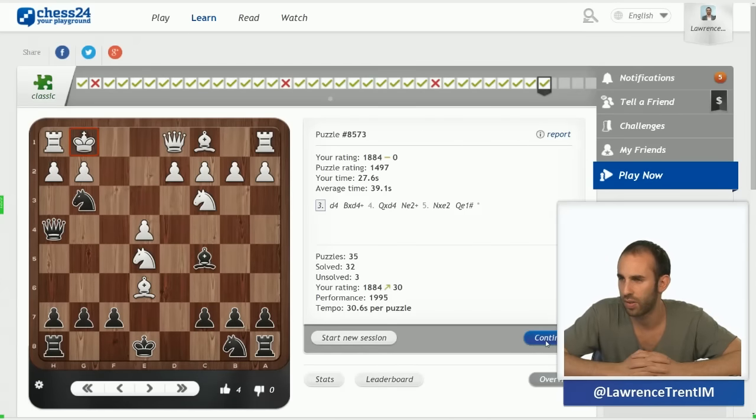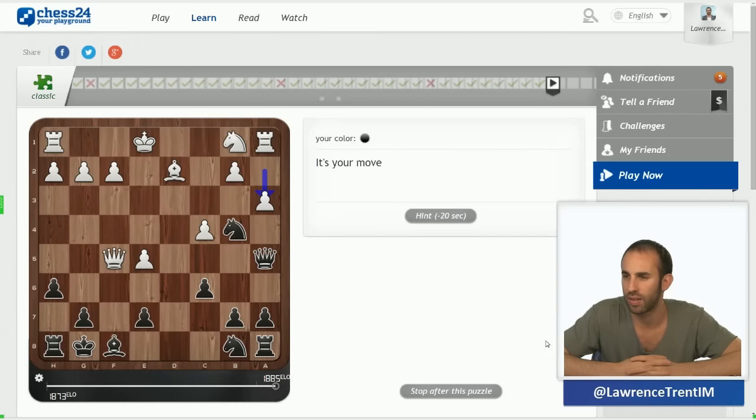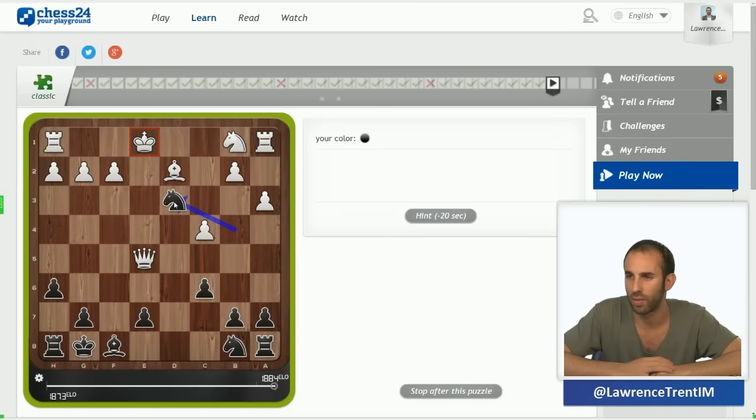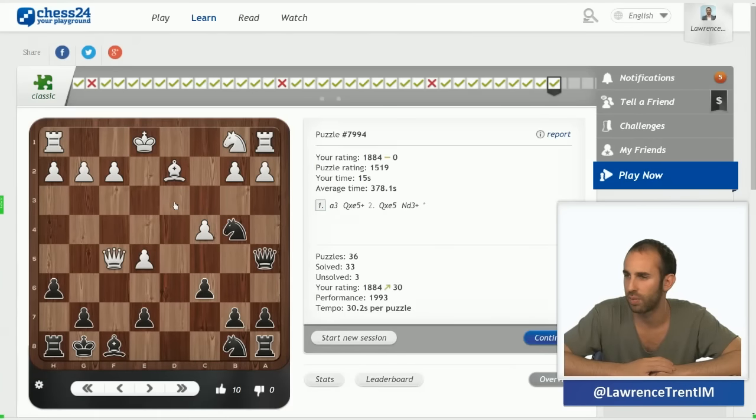I hope you're starting to realize how I'm looking at these positions and recognizing the patterns. The knight is pinned — I can't play knight c2 or knight d3. But were I to distract the queen from f5, I could. So clearly the move is queen takes e5 check and knight d3, where I win the queen back with an extra piece and a winning position.